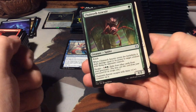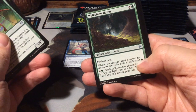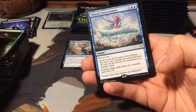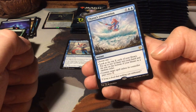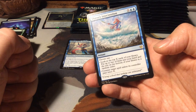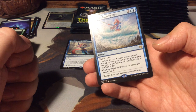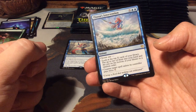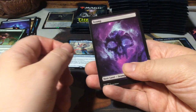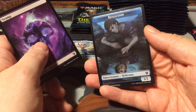Chainweb Arachnir. We have Favored of Iroas. Wolf Willow Haven. And as a rare here, Thassa's Intervention - for two blue and X, it's an instant. Choose one: look at the top X cards of your library, put up to two of them into your hand and the rest on the bottom in any random order. Or counter target spell unless its controller pays twice X. We have a swamp and a reflection token for our Narcissus character.